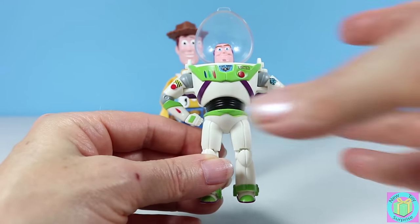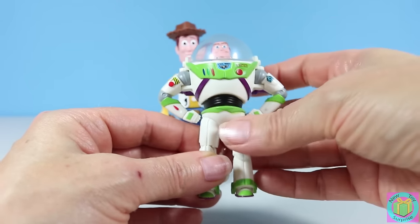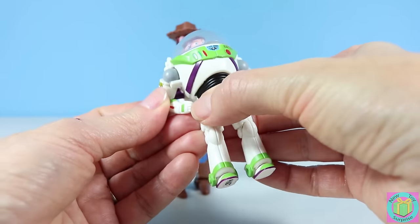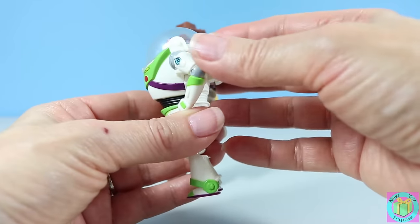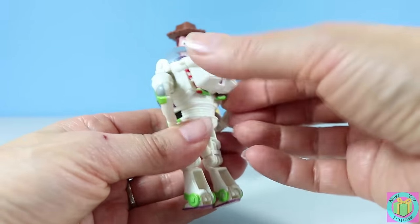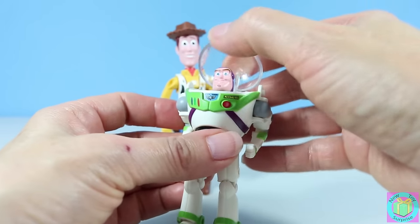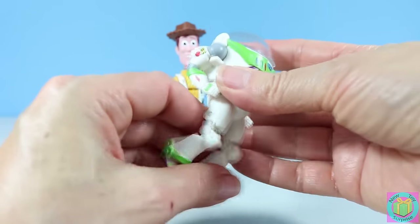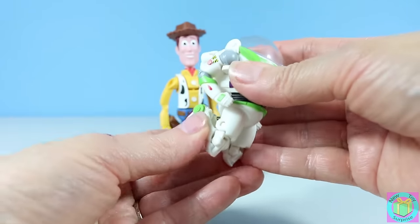We can turn him back into an egg pretty easily. Put his arms in, put his wings in, tuck his head, and put his legs back.